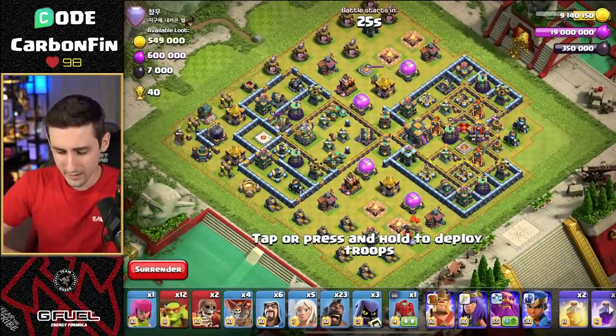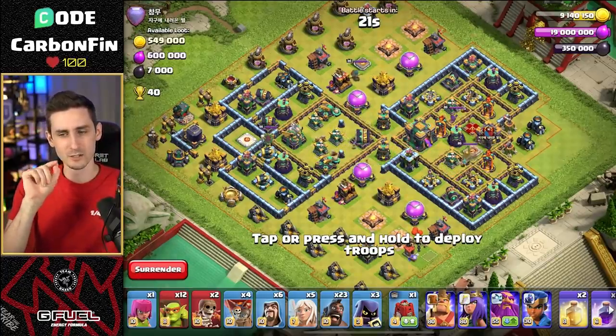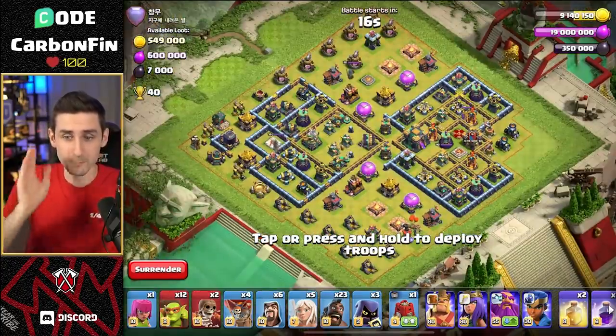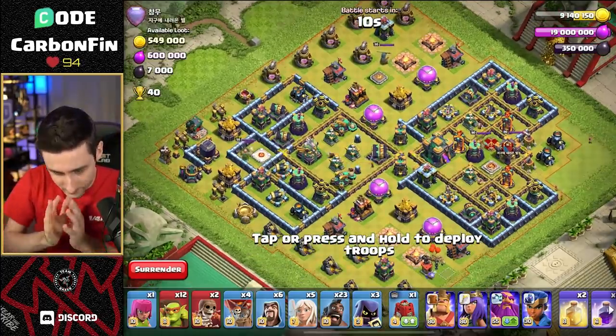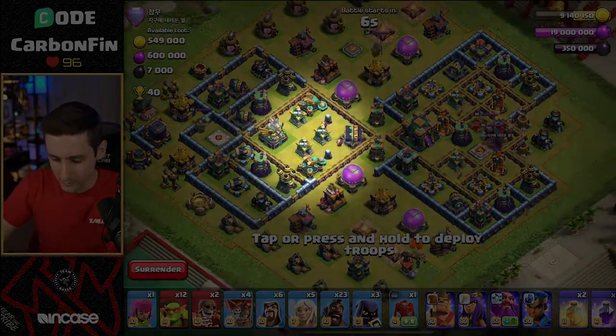What do we have here? This base kind of looks familiar. I think I tried to hit a base similar to this, but the Town Hall was like over where those mortars were. It was on Bash's channel, where I think I used a hundred Sneaky Goblins and I came close to three-starring. So I can charge my Queen into the Double Scatters, stay away from those Infernos.